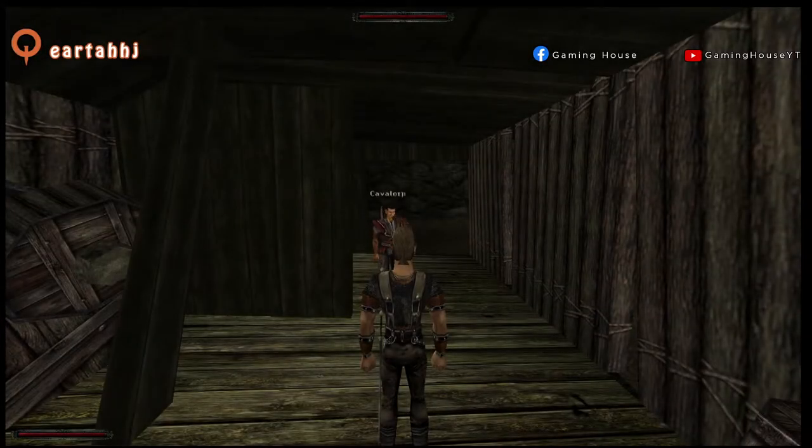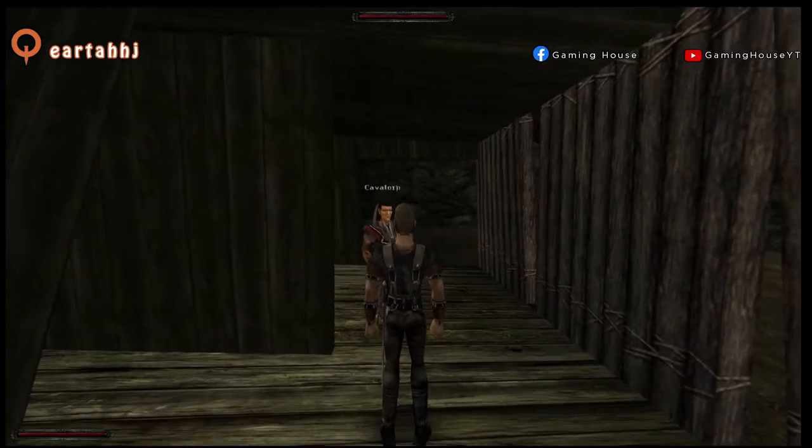Hello everybody and welcome to this new video. Today we are taking a look at how to sneak in Gothic 1. If you go to talk to Fingers in the old camp, he will tell you that you need to talk to Kavalon if you want to learn how to sneak. So we are here at Kavalon's hut. Let's talk to him.